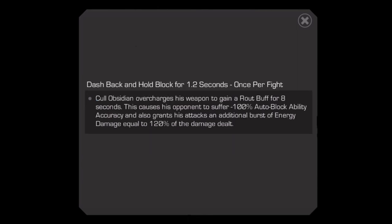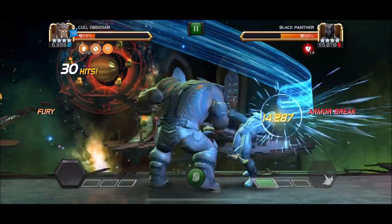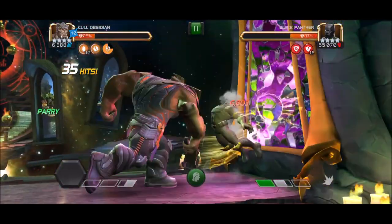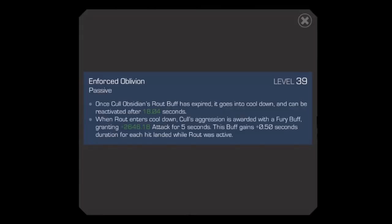Rout can only be activated once per fight with an unawakened Corvus Obsidian. However, when he has his awakened signature ability, Rout instead goes into a cooldown after usage, allowing him to gain a new Rout buff after 10 seconds at max sig level. For unawakened champions, this is where the huge damage comes from, but with an awakened version, this is just the start of the crazy damage. If awakened, after Rout expires he gains a fury buff granting a crazy amount of attack for 5 seconds. This duration is also increased by half a second for each hit you land while Rout was active, which you can usually get around 10 hits in, giving him around 10 seconds of fury each cycle.